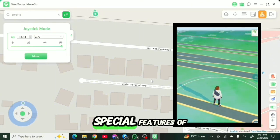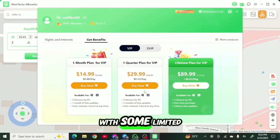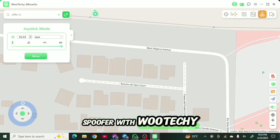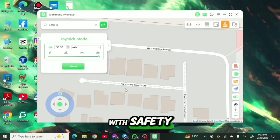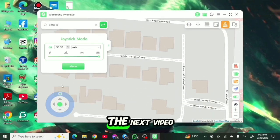These are all the super special features of Wuteki iMove Go. You can try out the service for free with some limited features and for a limited time, but if you go for their paid plans, you'll find they are really sustainable and worth it. Don't miss out — give a try to location spoofing with Wuteki iMove Go and play any AR games without jailbreaking, safely. I hope you appreciated today's video, and I'll meet you in the next one.